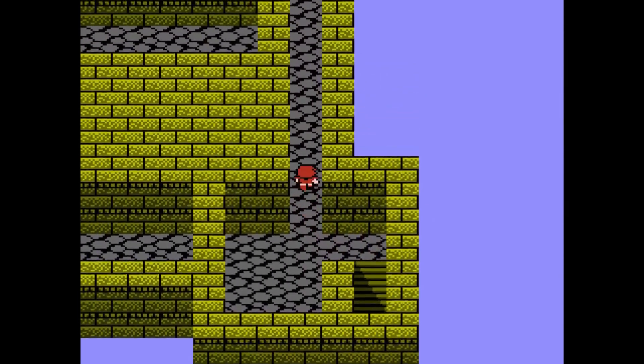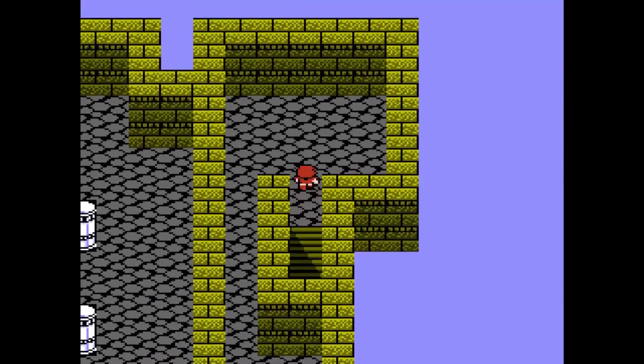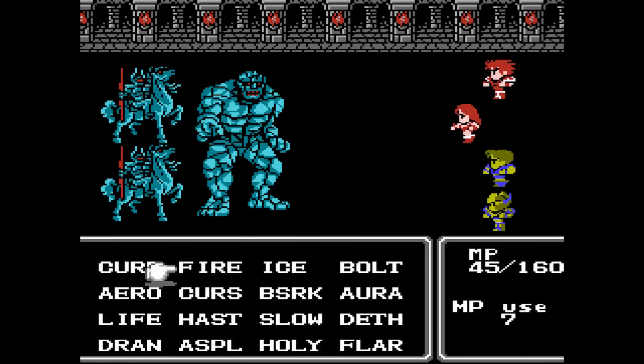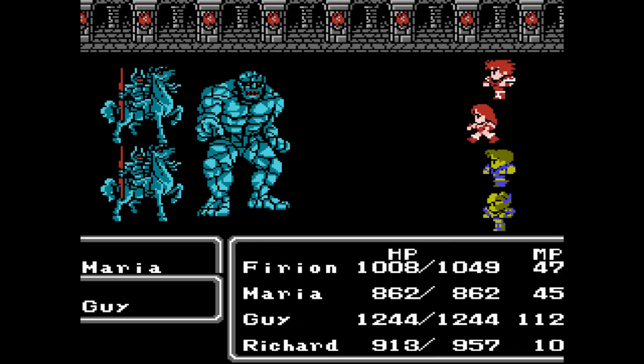Alright, moving on into the next floor, which has a small passage up here. Going up more stairs, and finally we're at this floor. Black Knights and the Stone Golem. Oh boy. Well, if anything I can handle this without a problem — just run Berserk on Guy and he'll go after the Stone Golem. The Knights are a joke.